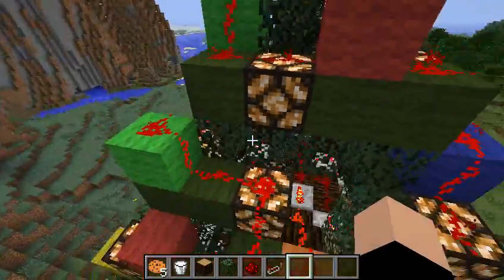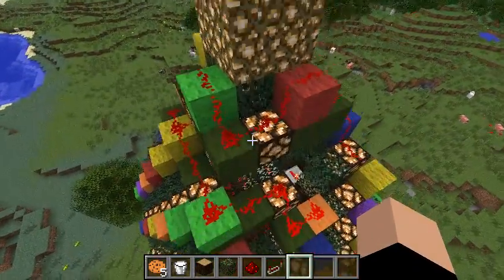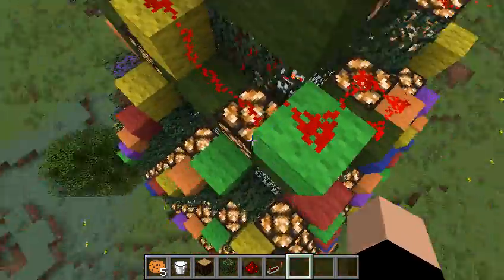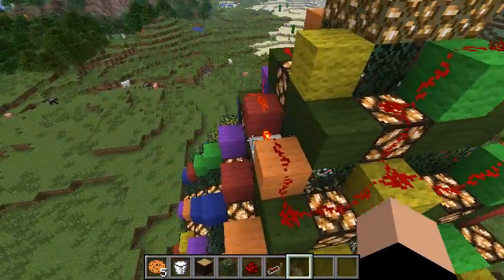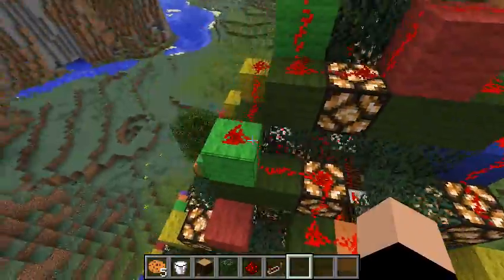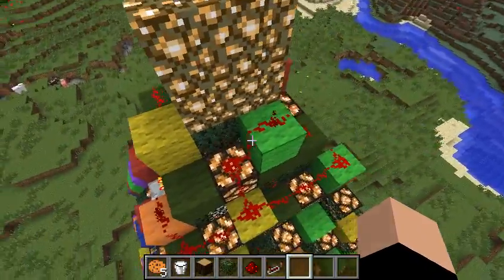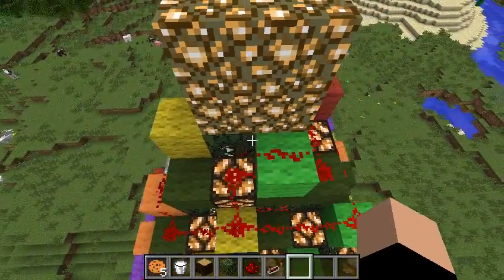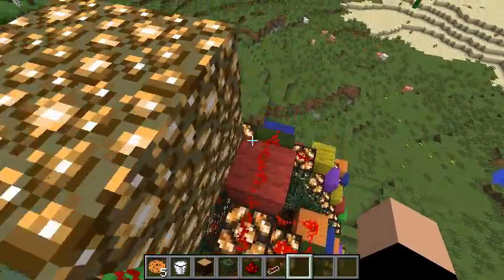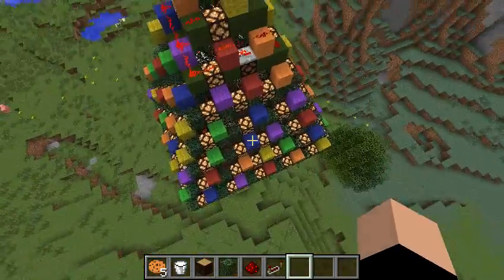I tried. Unless, of course, you used command blocks with set block commands. But this was way easier to just wire the redstone outside of the tree. So basically, once it goes outside of the tree, it goes all the way around the lights. And it actually branches up to the highest level of lights here. And then there's the glowstone.